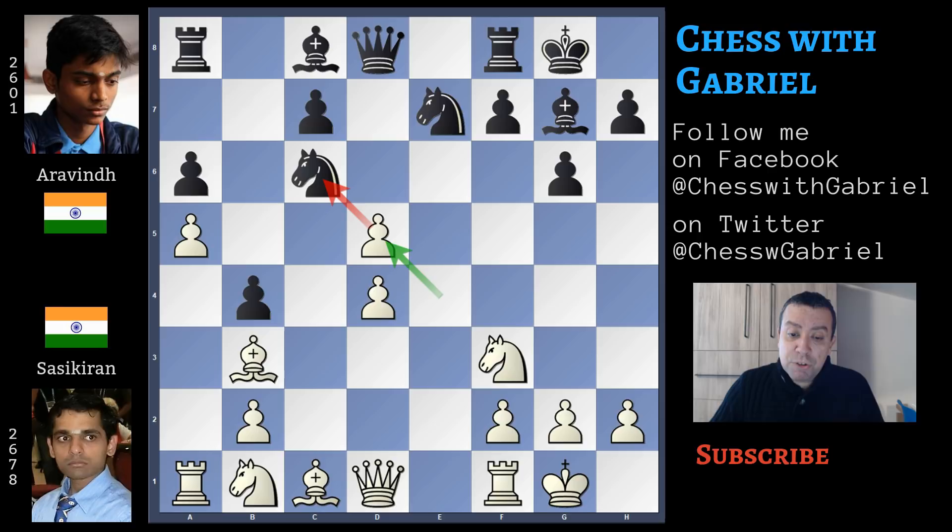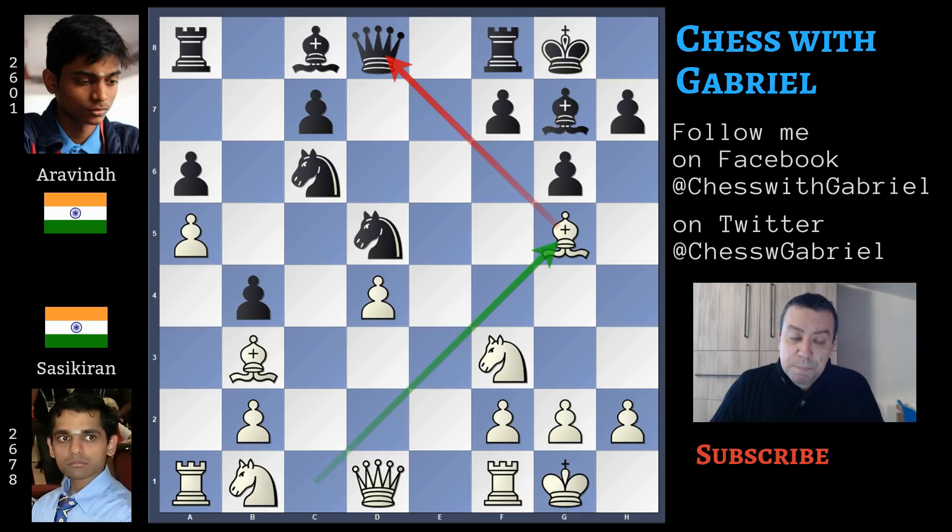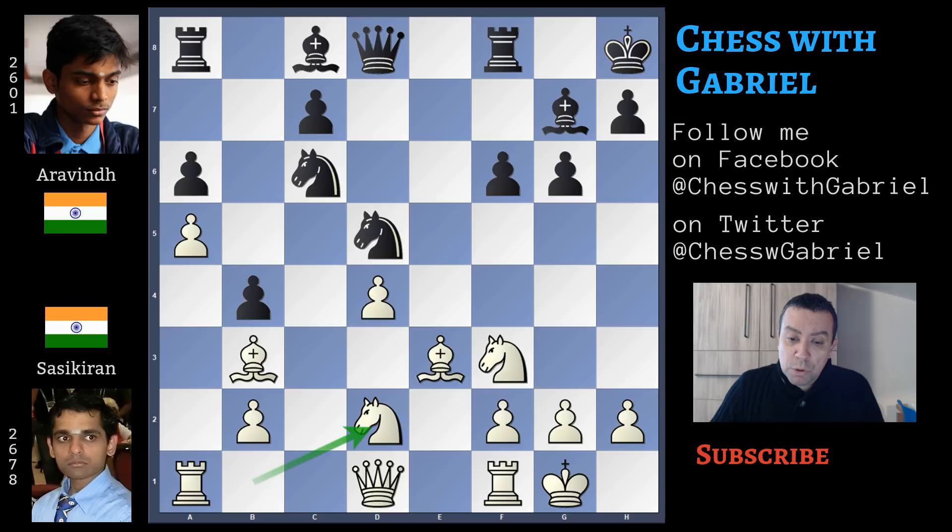b4, a5, d5 now, e captures on d5, and knight recaptures on d5. Bishop to g5 attacking the queen, and here comes an inaccuracy. f6 — it's true that the knight must retreat, but this pawn move opens the long diagonal that leads to the king, which is already controlled by the white bishop. It was much better instead of f6 to play knight to f6. Here comes bishop to e3 and king to e8, a good move that breaks the pin.